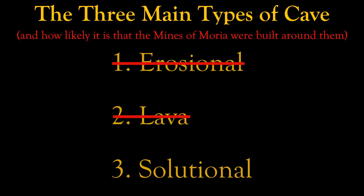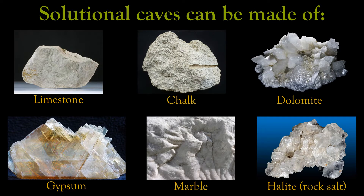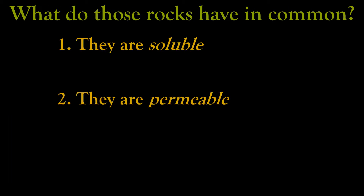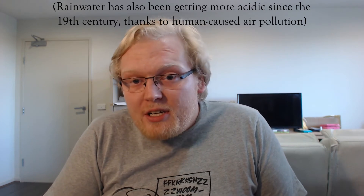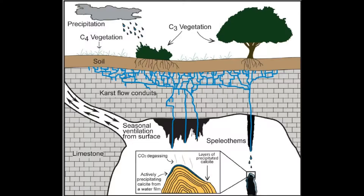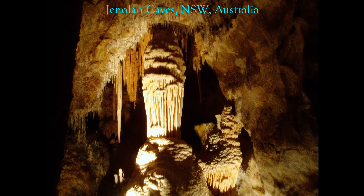The third and most common type of cave — the type people usually think of when you talk about caves — is called a solutional cave. They are usually found in carbonate rocks, including limestone, chalk, dolomite, gypsum, and marble, and sometimes in natural deposits of rock salt. All those rocks are soluble, permeable, and alkaline: they dissolve in water, water flows through them easily, and they react with acids. Most sources of natural freshwater, especially rainwater, are slightly acidic, because they contain dissolved carbon dioxide from the air and acids from decaying organic matter. Water seeps through cracks in those permeable alkaline rocks and creates very strange patterns through physical and chemical erosion. Those reactions between acidic water and alkaline rocks produce all those weird formations people associate with caves — stalagmites, stalactites, flowstones, and other such oddities — formed by water escaping the cave and leaving some dissolved rock behind.